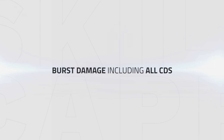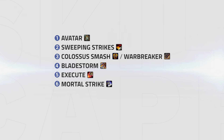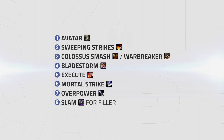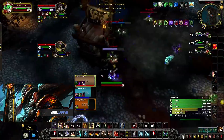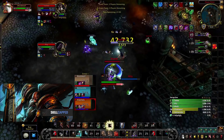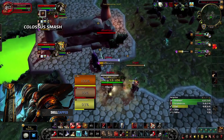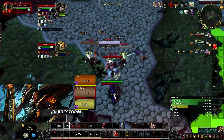Burst damage will include the cooldowns of Bladestorm, Avatar, and Colossus Smash/Warbreaker. The priority here would be: 1. Avatar. 2. Sweeping Strikes. 3. Colossus Smash or Warbreaker. 4. Bladestorm. 5. Execute. 6. Mortal Strike. 7. Overpower. 8. Slam as filler. If you are on the Mortal Strike build, prioritize getting off a big Sharpened Blade Mortal Strike with Sweeping Strikes activated before Bladestorming. If you are on the Bladestorm build, it's important to spread your Colossus Smash with Sweeping Strikes or Warbreaker and Bladestorm as many people as possible. If specced Avatar, use that before too.